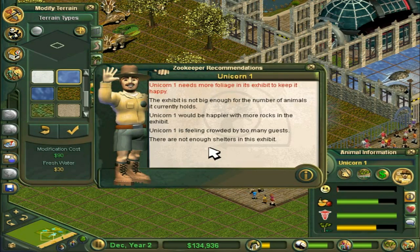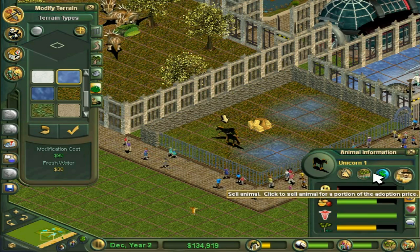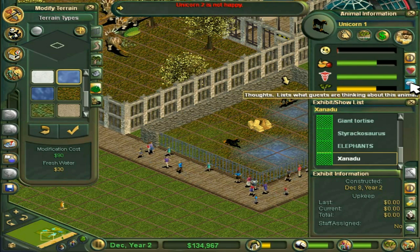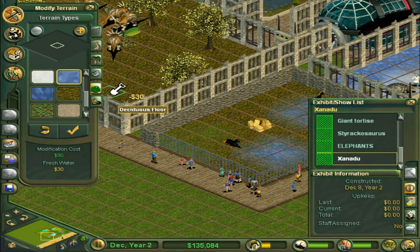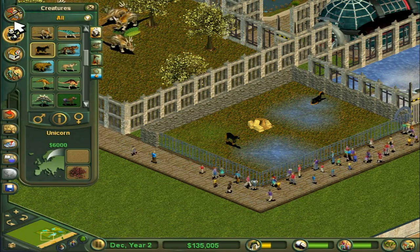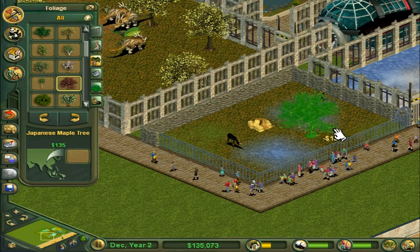Not enough shelters, feeling crowded, not big enough, needs more foliage. Foliage is red, so let's get that sorted. What foliage do unicorns like? Exhibit information - Japanese maple trees! Do we have those? There we go - Japanese maple tree. Oh, they look really cool, I like them. Very nice.